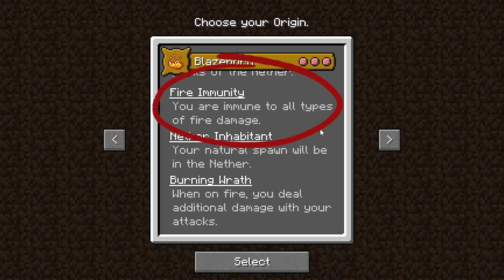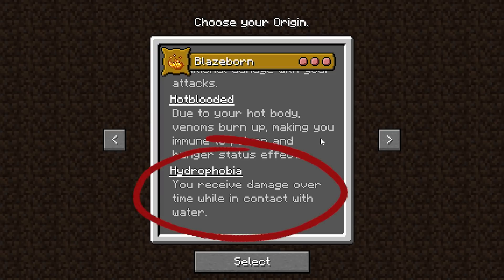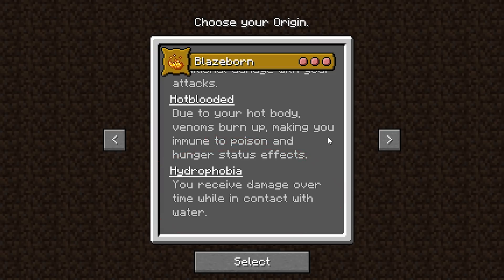Like how the Blazeborn here is immune to fire and lava but takes damage from water. Now that we all know the basics of the Origins mod, let's get to the add-on.